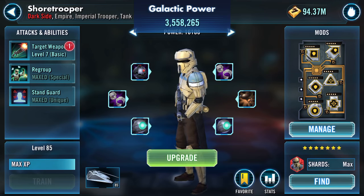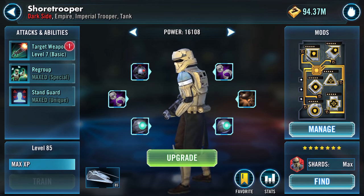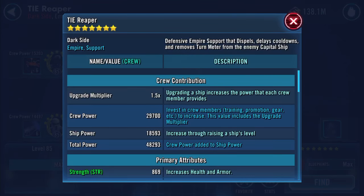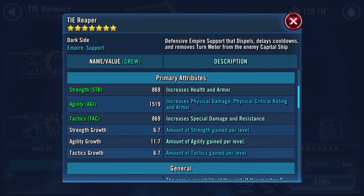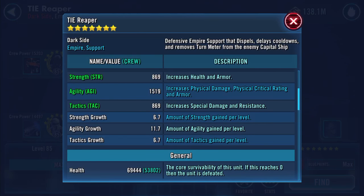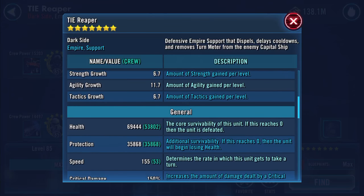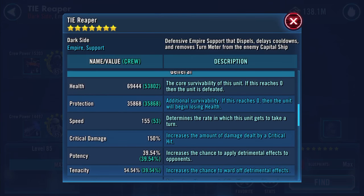I'm going to upgrade now. Let's have another look at the ship. Crew power 29,700, total power 48,293, health 69,444, protection 35,868, speed 155.